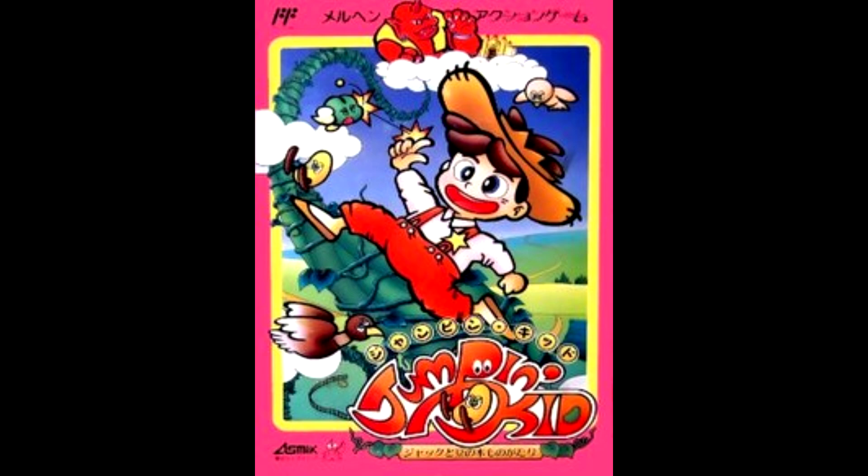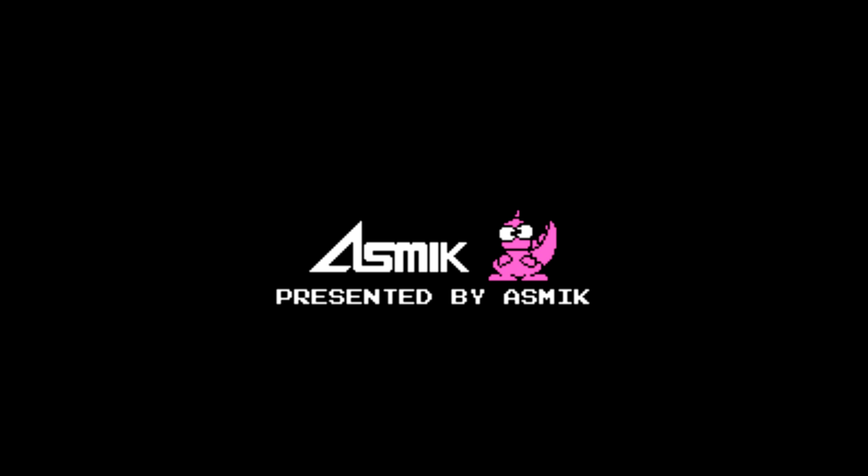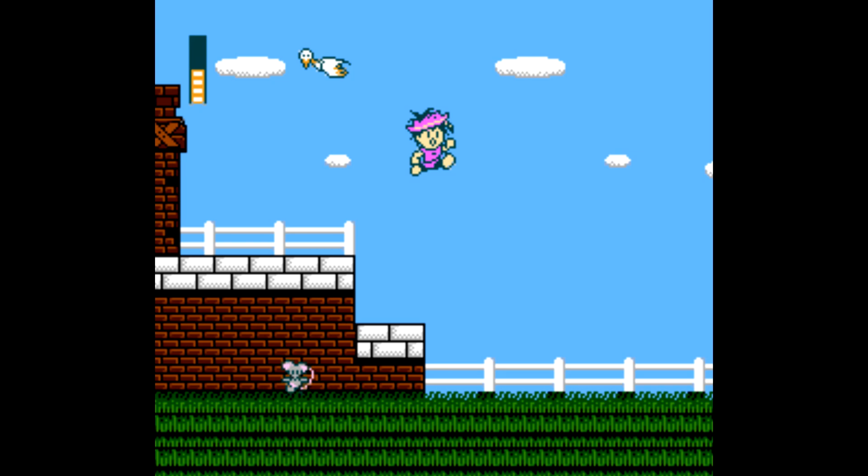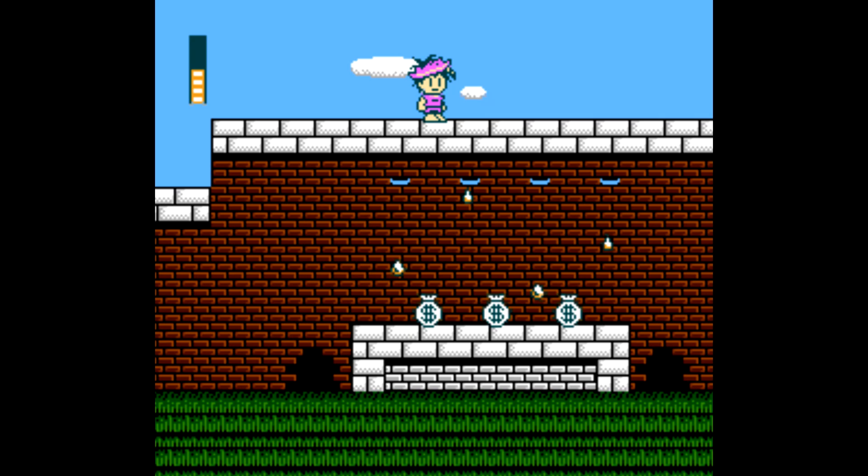Welcome to another edition of Play It Through, and on this edition is Jumping Kid, Jack to Mame No Key Monokatari, brought to us by Azmec. This is a Japanese Famicom exclusive platformer that I've always enjoyed messing around with, and figured I'd finally get around to doing a Play It Through for. It was supposed to come to North America as Jack the Giant Slayer, but was cancelled before it made it over.